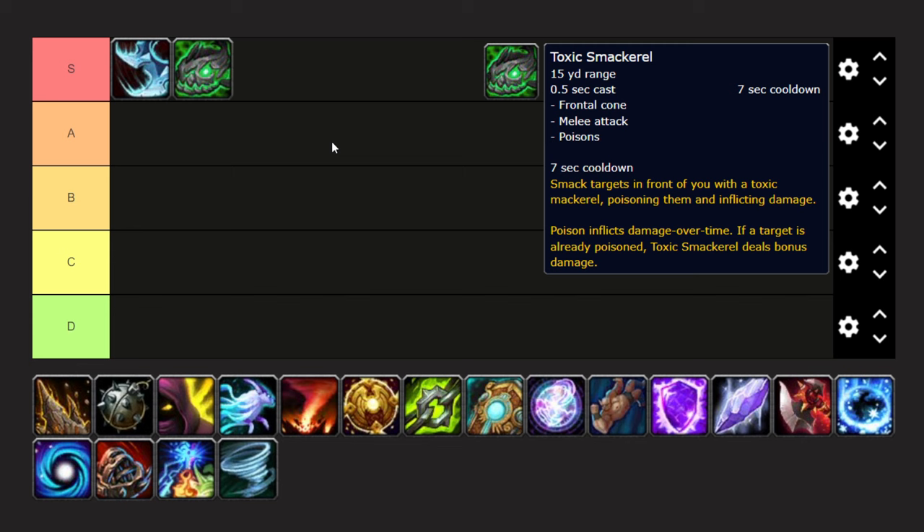Toxic Smackerel is also going to be S-tier — both of these are the only attacks in S-tier. They're really strong because you can combo them with almost anything and they are just ludicrously powerful. This combo in particular is by far the strongest attack combo in the game. I've won probably 80% of my Plunderstorm wins with this setup. Once you get it, it's overpowered. Even a level 1 Toxic Smackerel is sometimes better than level 4 of a lot of other abilities, especially when you have Slicing Winds to combo with it.